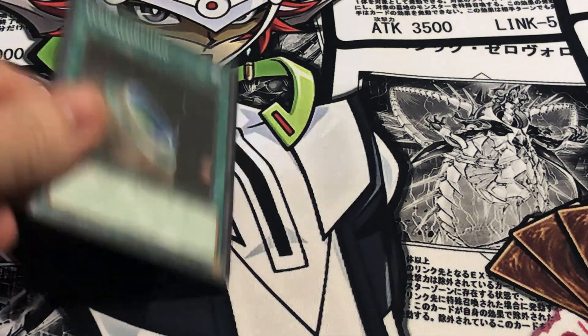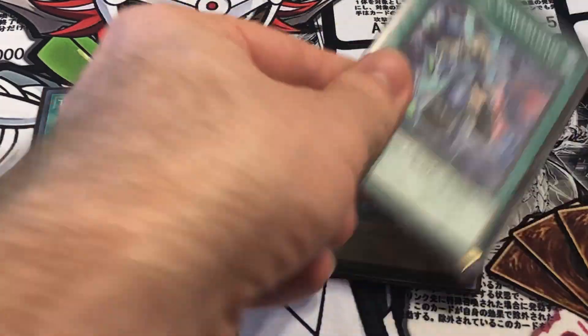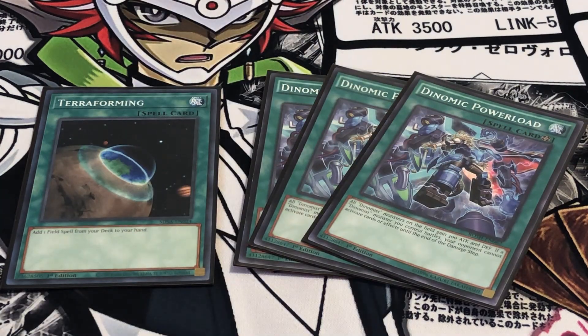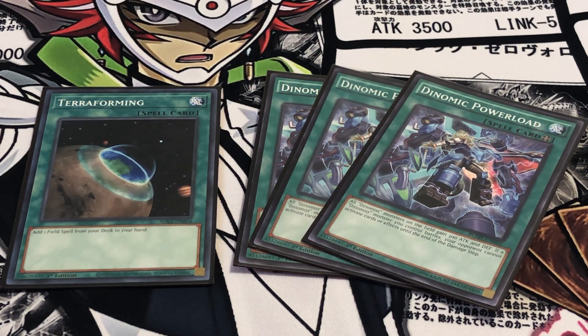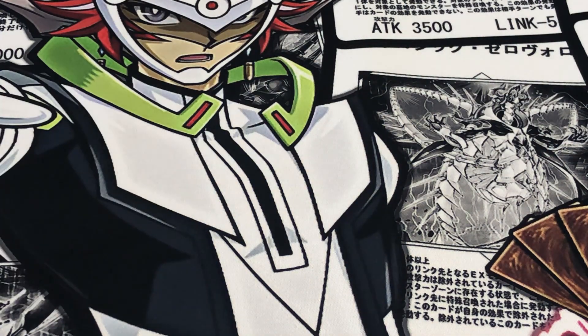Next, one Terraforming and three copies of the Field Spell, which is Dynomic Power Load. Terraforming is self-explanatory — you want to search the Field Spell. The Field Spell kind of turns the Dynamist into Ancient Gears, where your opponent can't activate cards or effects when they attack, and it also gives them a 300-point attack boost. Obviously wanting to run as much of that as possible.